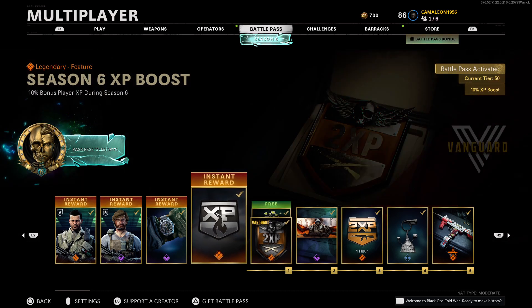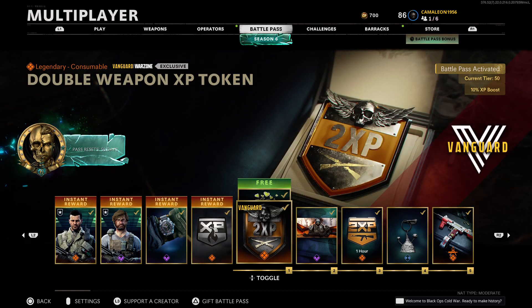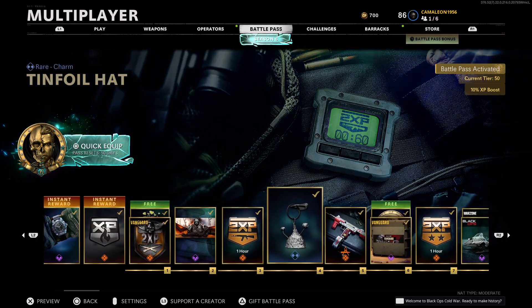I'll be showing you guys all of the items in the battle pass for Call of Duty Vanguard. The first thing we got is double weapon XP, looks like for an hour, pretty nice.